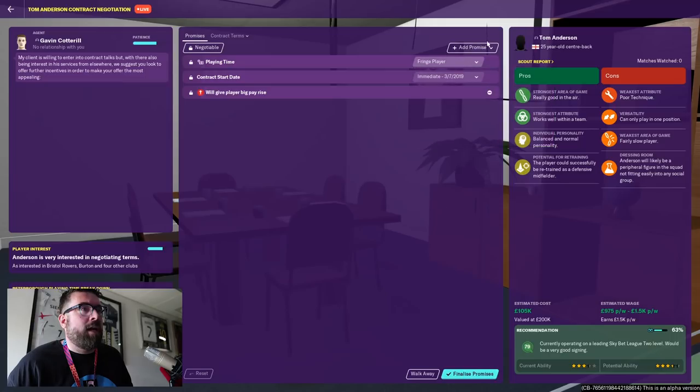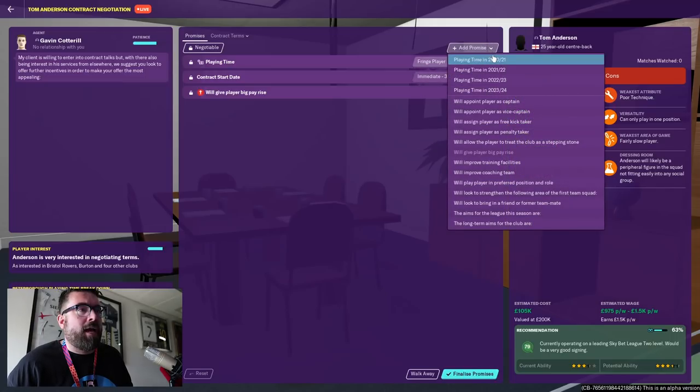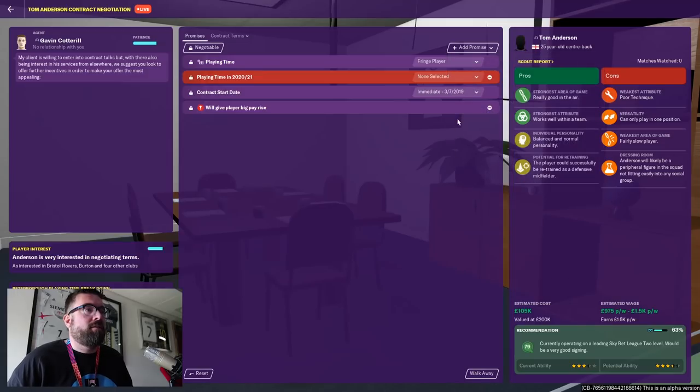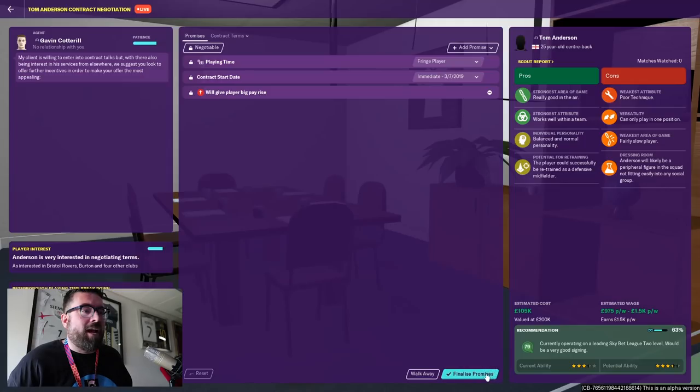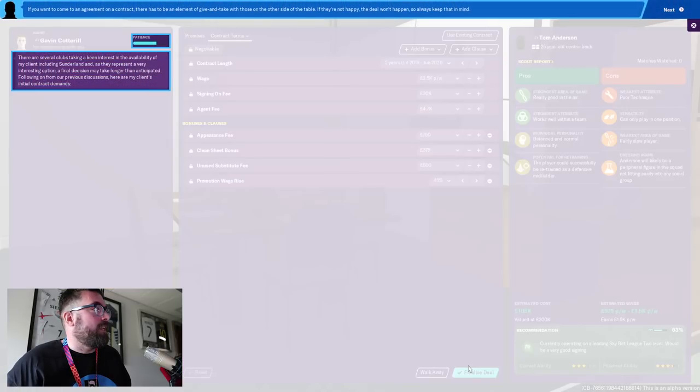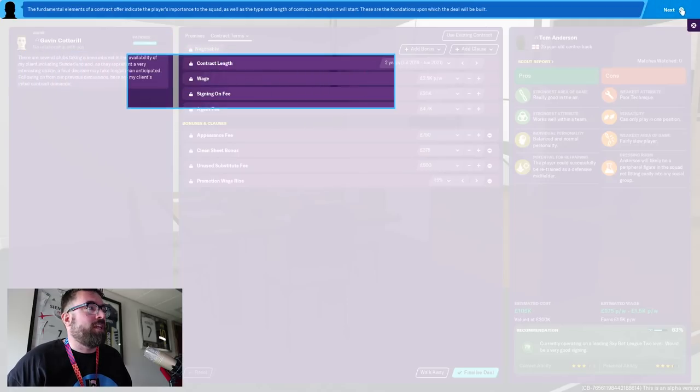We can sort out his contract from here. If we put him in as a fringe player — which is what's recommended — the terminology has changed: 'key player' is now 'star player.' You also have the option to add promises for next year, so you could bring him in now as a fringe player but promise him he'll be a regular starter next year if that's the plan. For players with higher reputation or greater potential, those promises might be necessary.